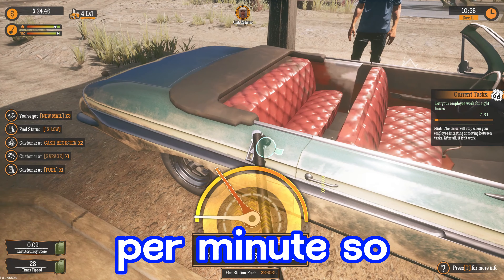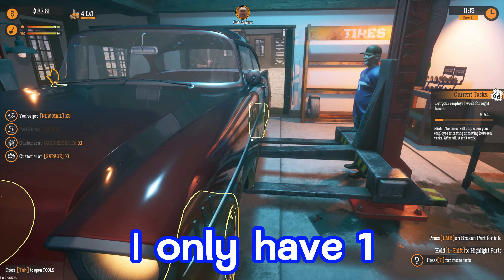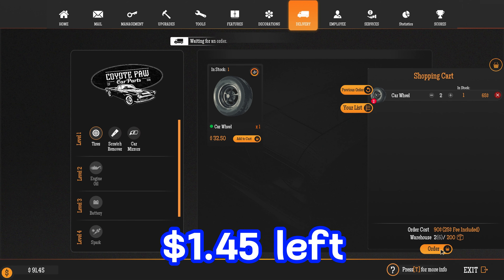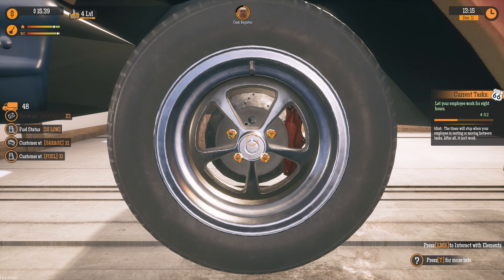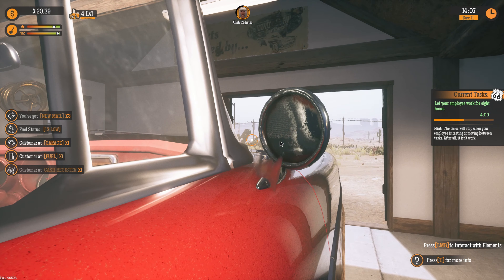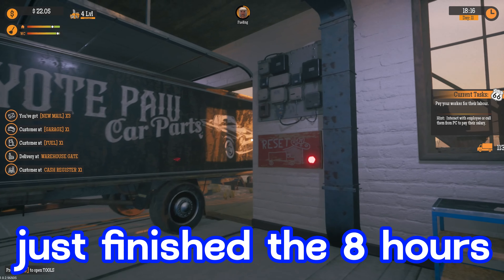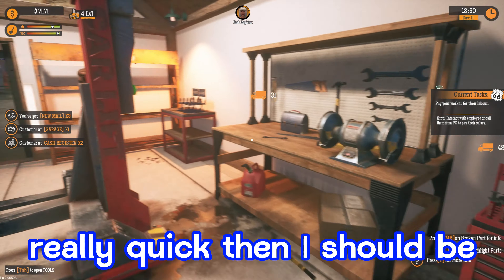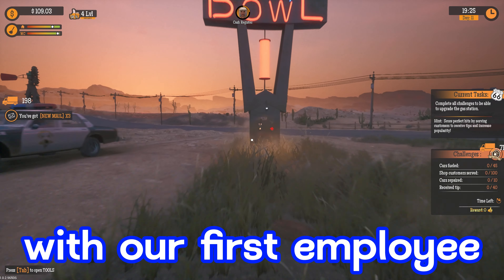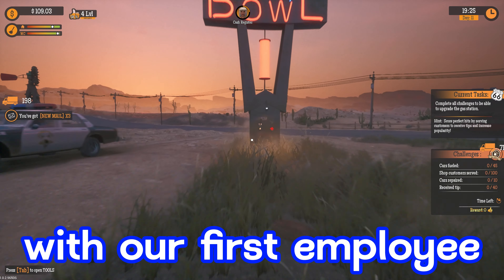Our next task says let your employee work for eight hours — you can see the timer on the right-hand side going down, about seven hours and 35 minutes to go, which converts down into seconds per minute in this game. There she is doing her thing. Since she's handling that, we'll come over to the garage — this thing needs three tires and I only have one, so I definitely have to order two more. We literally have $1.45 left. After finishing jobs, we finish the eight hours with our first employee and get her paid. Successful first day with our first employee! We're going to close the gas station for the night.